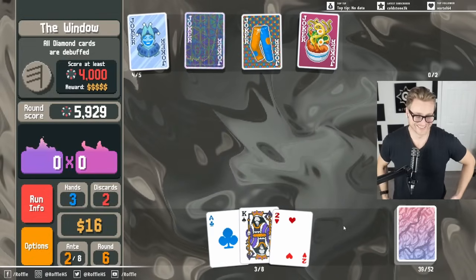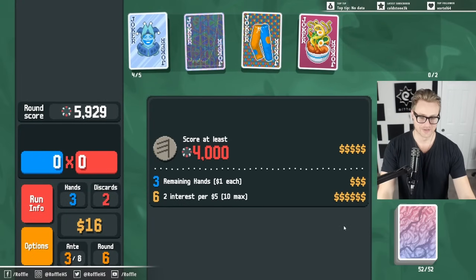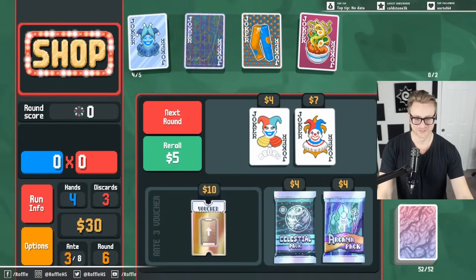Last night I took a Stuntman run on gold stake to the final boss on the Spectral deck. It was pretty funny.